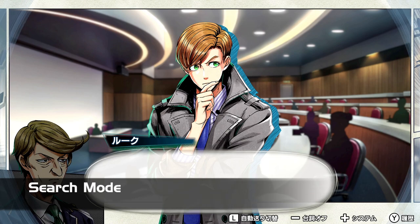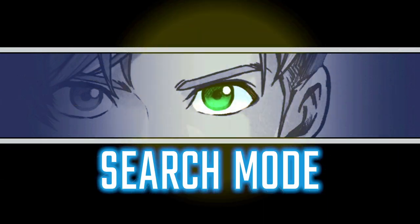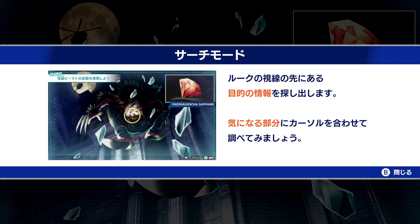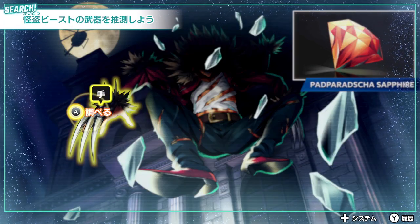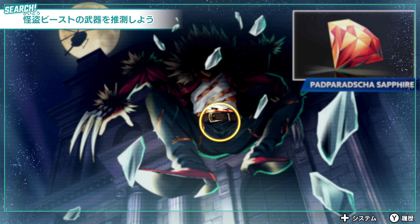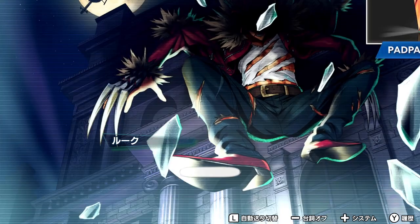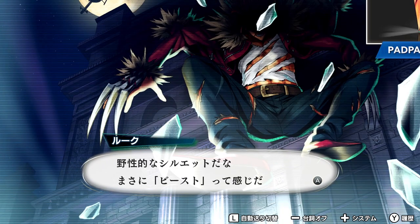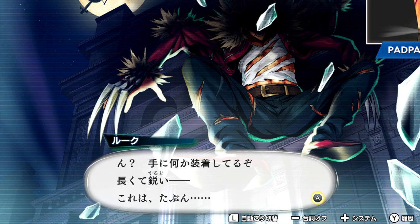There will be times when you have to analyze a picture or some kind of image for clues in Buddy Mission Bond. These images contain at least two or more items that you can select that will help you progress in the game. You can do this by moving around a cursor and then pressing A on the targeted items. Once you're finished, all you need to do is simply press B. If you didn't find all the relevant clues, the game will prompt you to look a little bit harder before you can exit out of the mode. Once you find everything you need, just press B to close it.